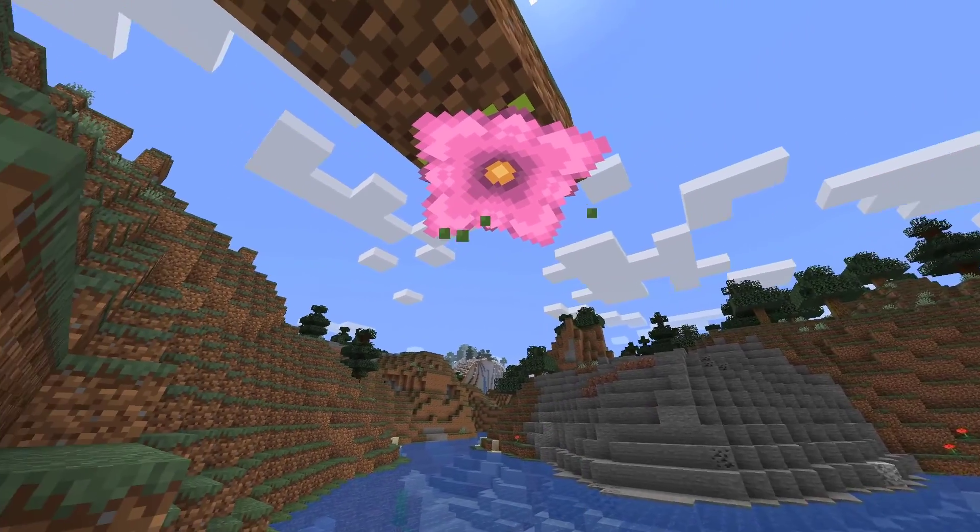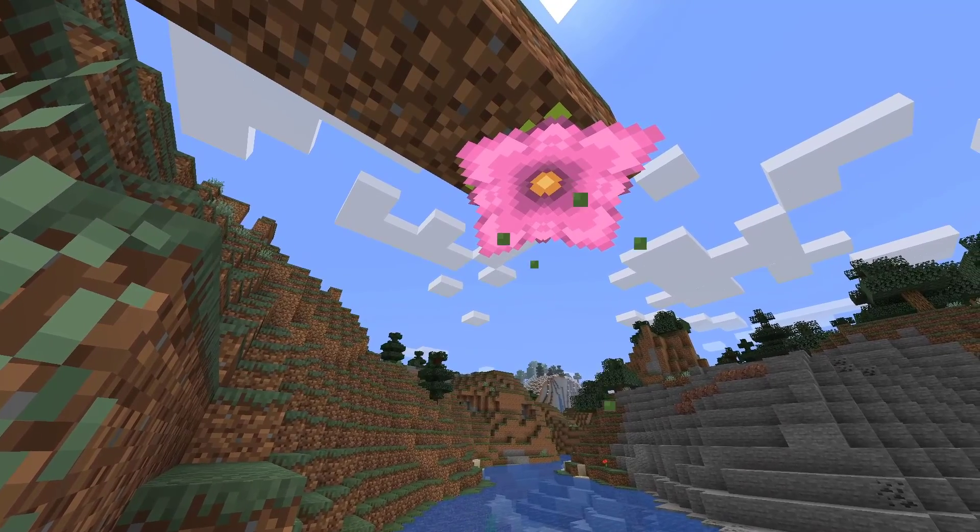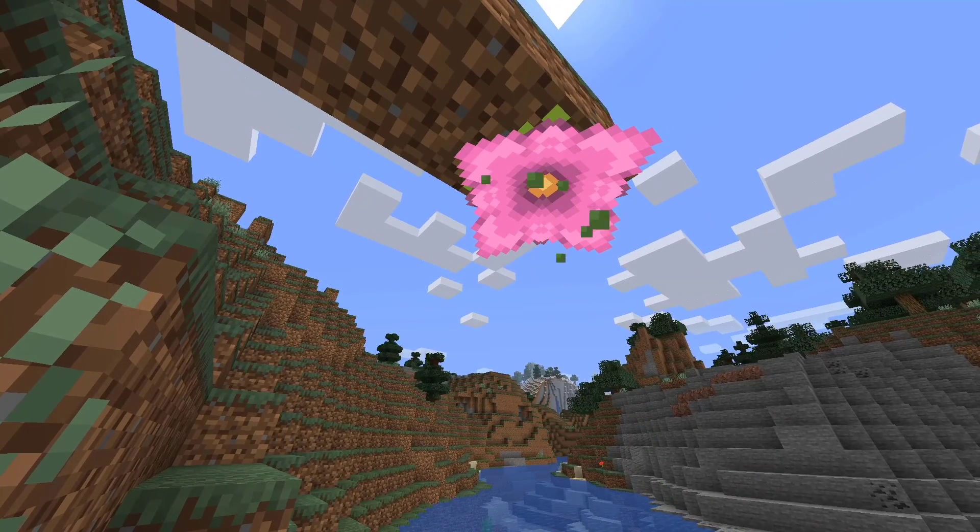Another decoration is the spore blossom, which is a large flower that generates in cave ceilings. It has a slight particle effect, which is great for decoration.